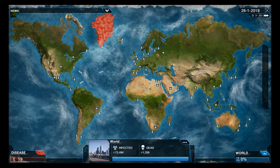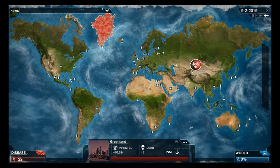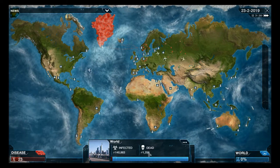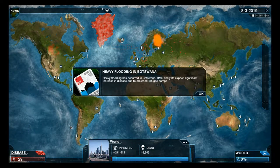The problem is if people realize there's a plague, they go to ground - they shut down the harbors and the airports and you have to find other ways to spread it. In Greenland there are no healthy people left and as you can see here it's basically 130,000 people infected.